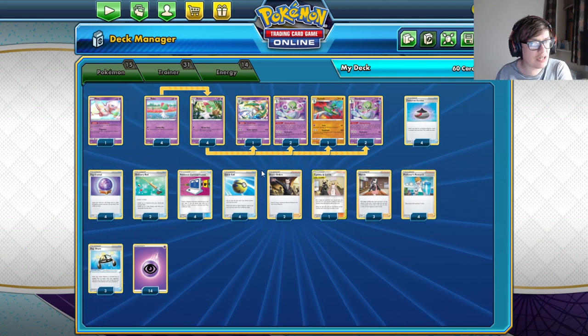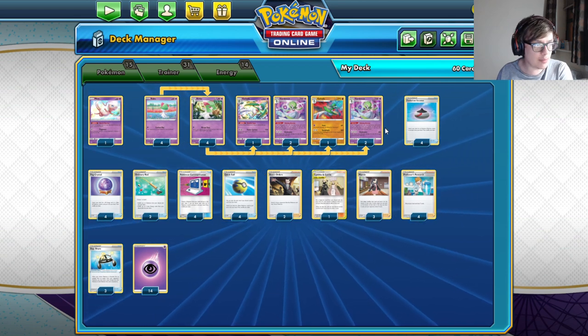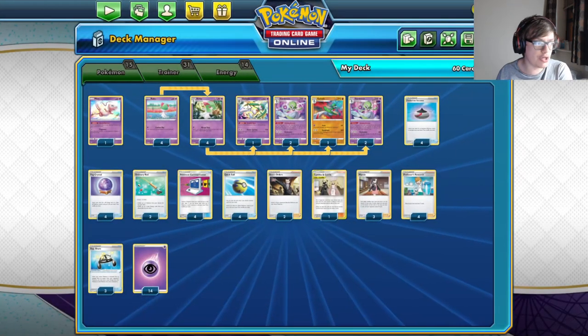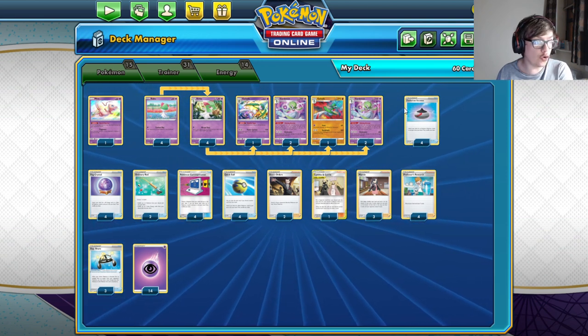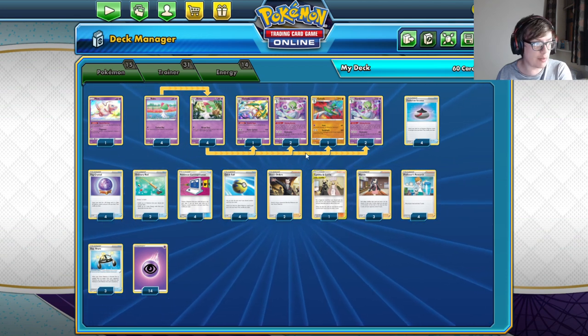If they try to Gust anything up, we can accelerate energy to basically any of our Pokemon to make them an attacker if needed. So we're not running any Switch cards. If you play Inteleon, you probably do need Switch cards — maybe you could greed it out. You can play an Inteleon engine to help with Shining Arcanas, but you'd have to adapt the list slightly. Other than that, it's four of all the ball search cards, just to guarantee we can get these Pokemon into play.